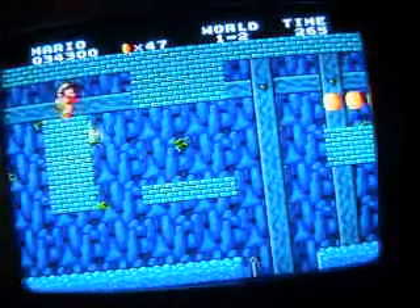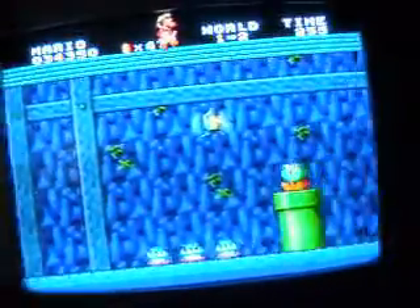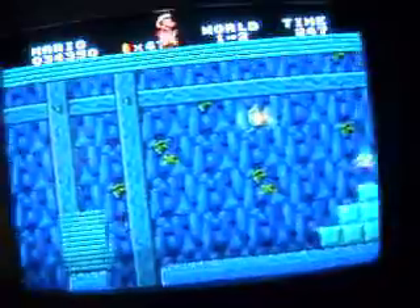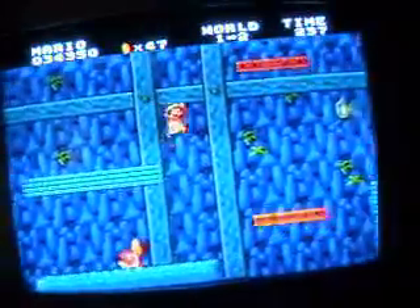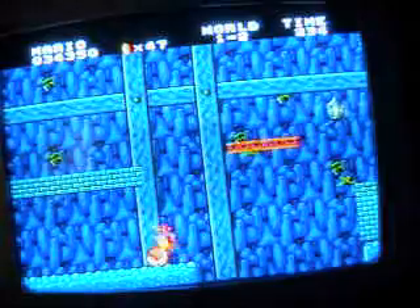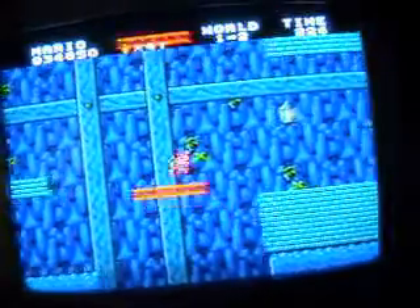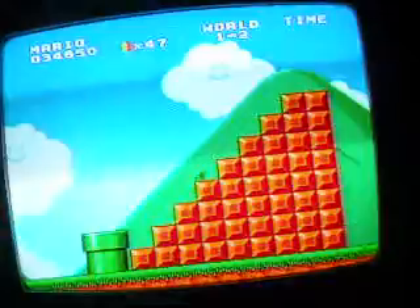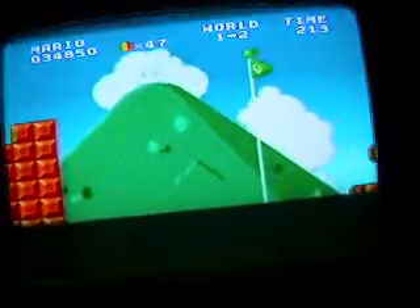I'm showing you a secret right now — you can skip most of this level by jumping on top and keeping on going along the top. Right there I was stupid and lost my fire to the Koopa. If you keep going on top, you reach a warp zone which warps you to different worlds. It's a shortcut if you want to speed run through this game, but I'm taking it slow and steady.